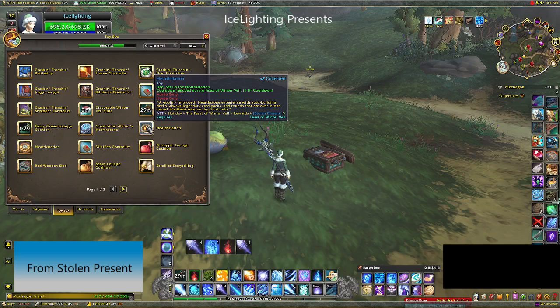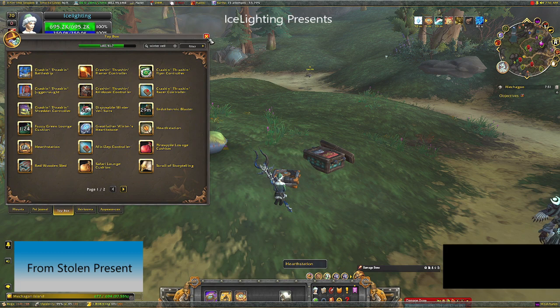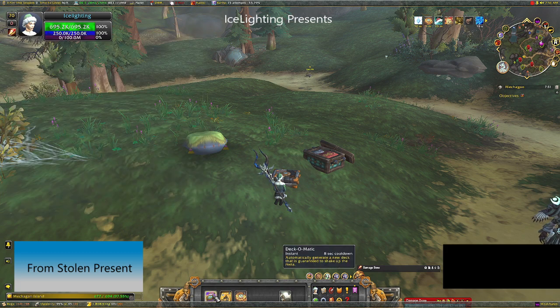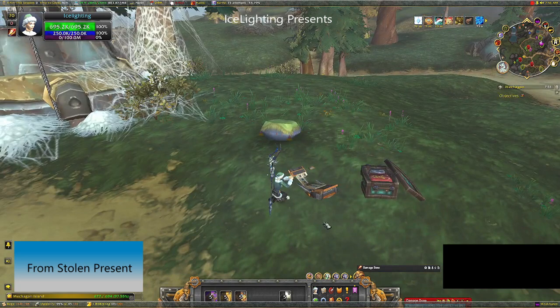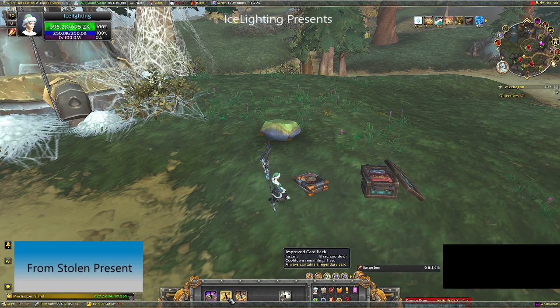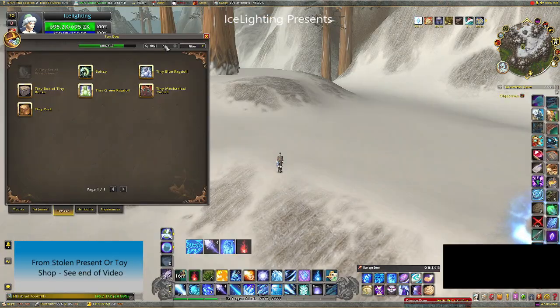Next up there are two different types of hearth station — one for Horde and one for Alliance. The Alliance one is blue and the Horde one is red. Once you put it down you have a couple of action buttons to use, though it's pretty basic. Both versions come from the stolen present.